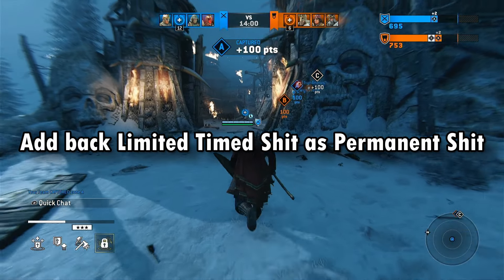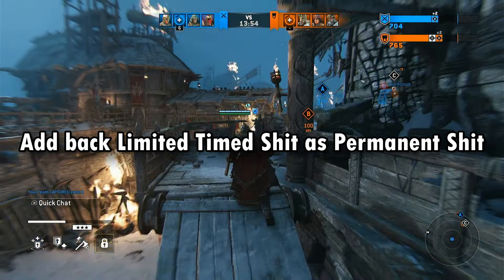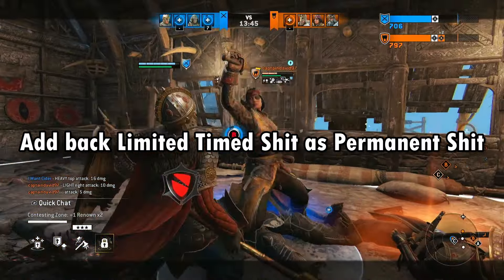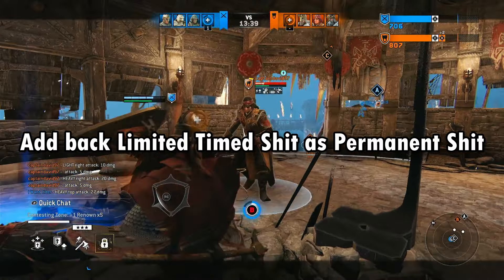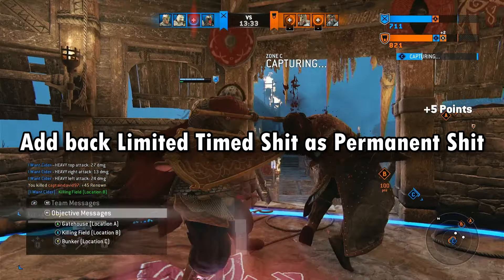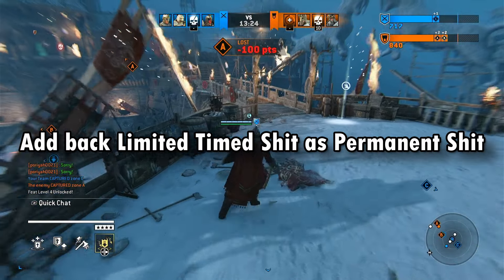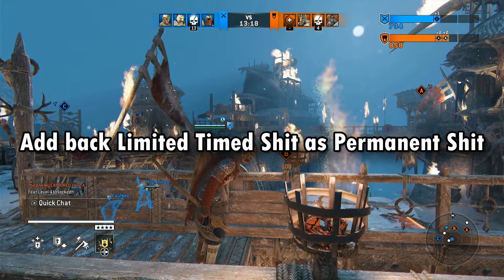Limited-time stuff — I am not a fan of that. I get why they do it, to pressure people into buying steel packs, but I think For Honor is at a point where we don't need limited-time items anymore. In Year 8 they should start bringing back limited-time effects, executions, emotes, and putting them permanently into the store. I get why Christmas and Halloween themes stay seasonal — that's fine — but the other stuff should just be made permanent. Stop messing with us, Ubisoft.